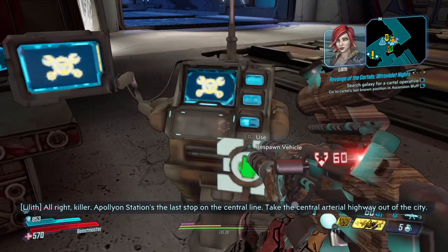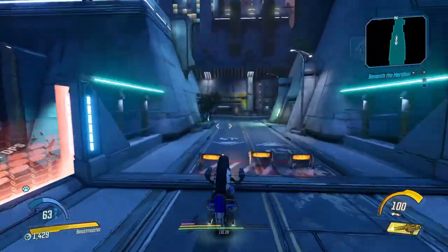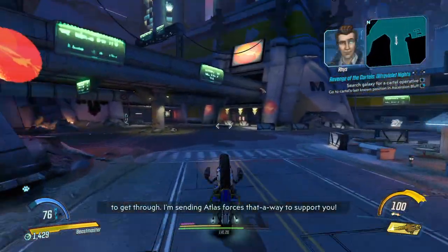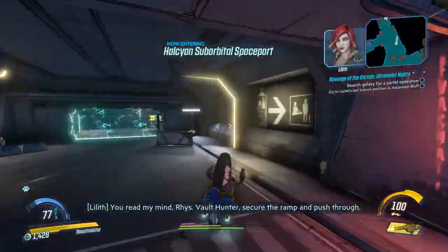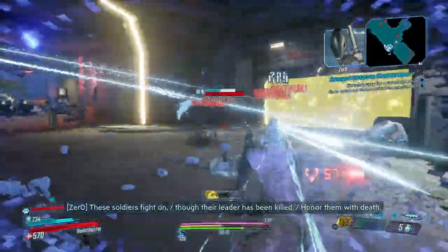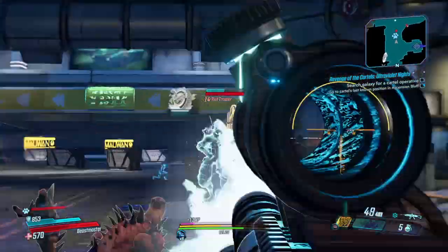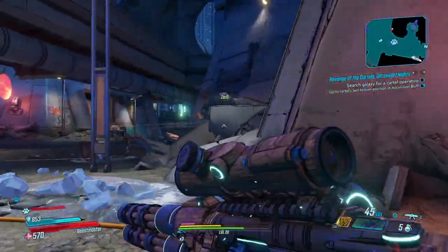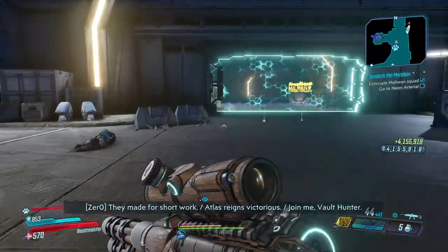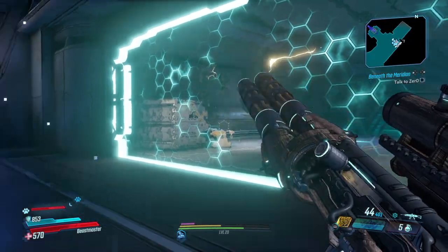Either take a quick vehicle to get there and go on your feet, or take a vehicle with some weapons you agree with and take out the crowds that way. I prefer to just drive. I was very fortunate to get this Lucian's Call in ice, because critical hits have a higher chance of freezing enemies, and then they take more damage from critical hits - that's why I seem to be killing them so fast.